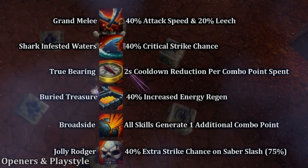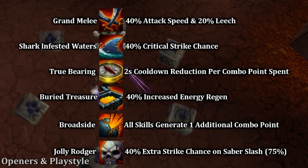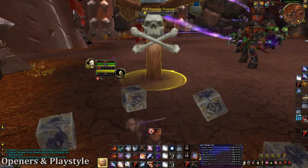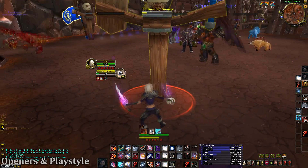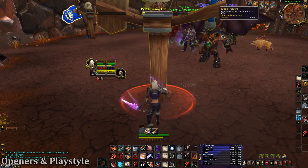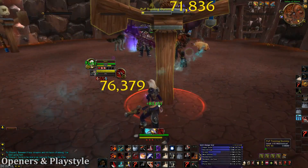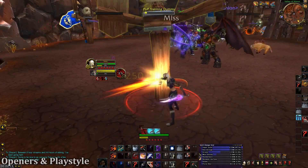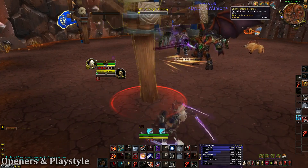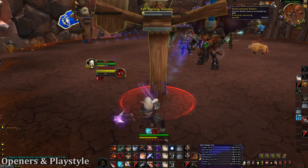Now let's talk about how Outlaw is actually played and how we can utilize our abilities and cooldowns to maximize performance in PvP. One of the first things to cover is Roll the Bones. Because Roll the Bones has a variety of different buffs, some buffs are better than others. When doing my opening rotation, I generally use Mark for Death to get a free Roll the Bones up. Regardless of what bones I roll, I'm going to start going into my rotation from there. In this example opener I got a triple buff, which is one of the best openers you can get outside of having all six buffs. The Energy Regen, the extra combo points, and the Critical Strike Chance are really good — Critical Strike Chance is definitely one of my favorite buffs.